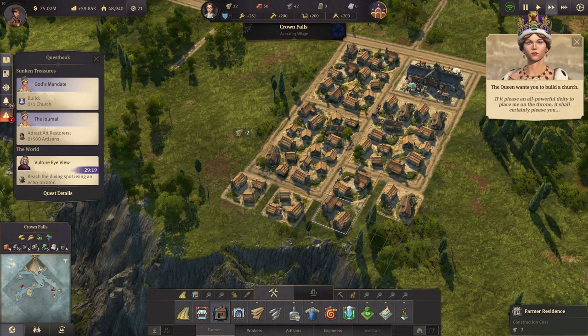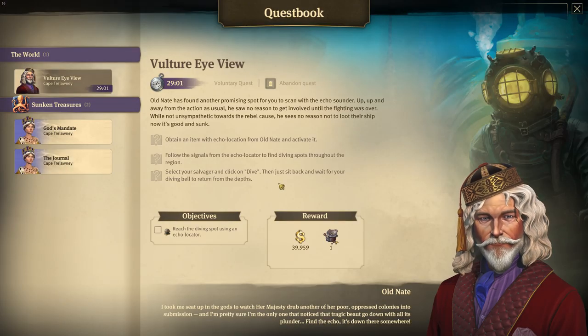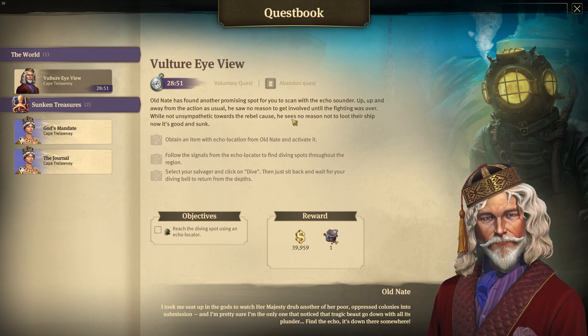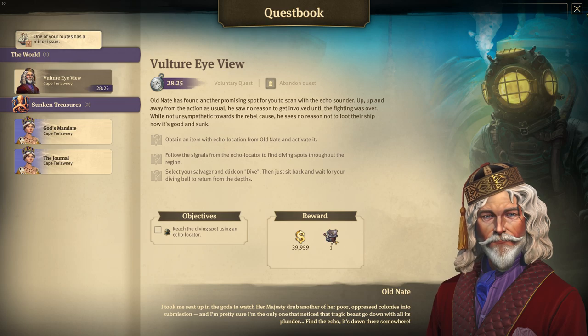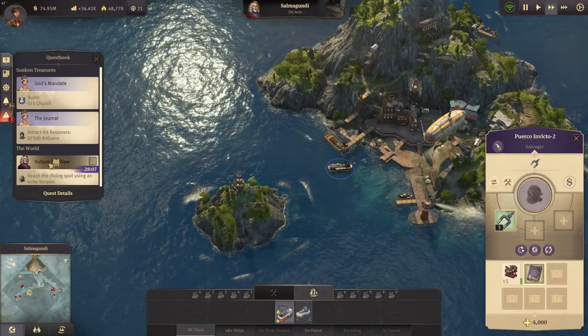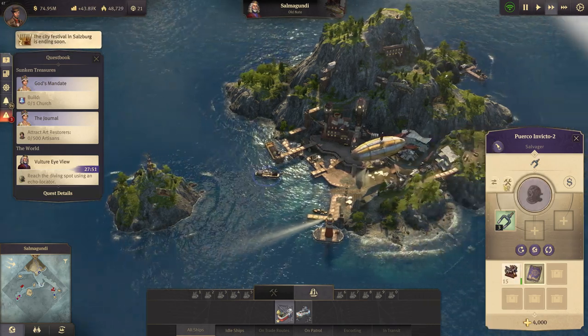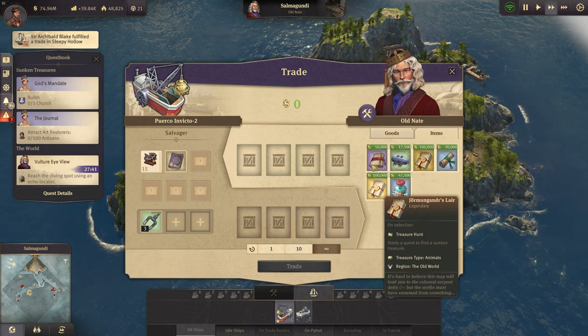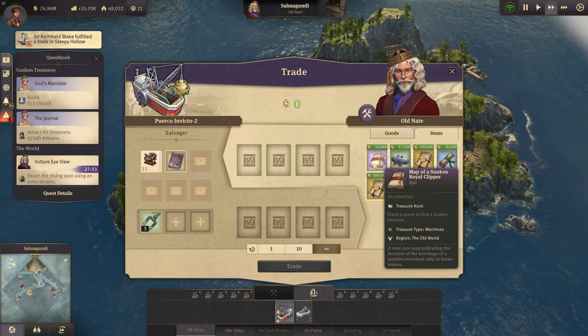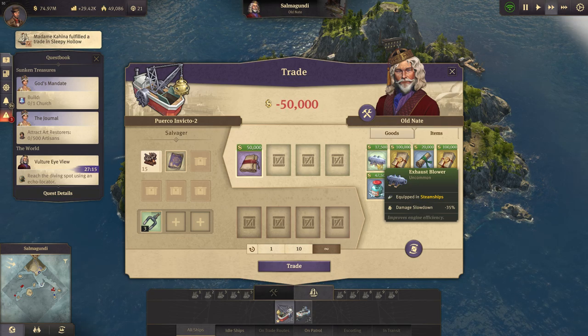Lots of quests arriving. First things first: Vulture Eye View — Old Nate has found another promising diving spot. The ship has been sunk and we need to send our salvager to the location. We need to reach the diving spot using an echo locator. Old Nate has some iron, so we only need sand. We can also buy a map of a sunken royal clipper and investigate it — let's buy that treasure map.